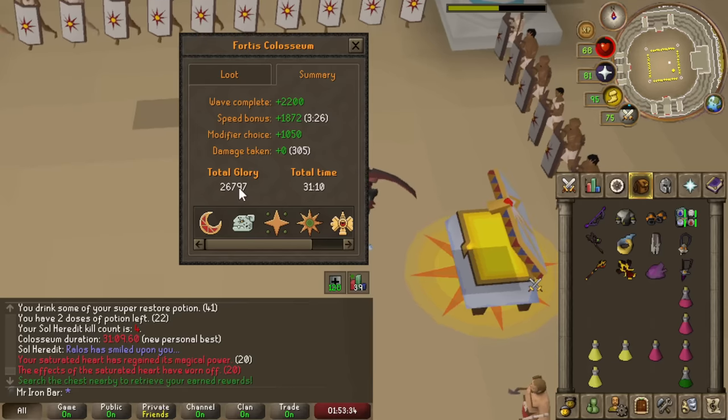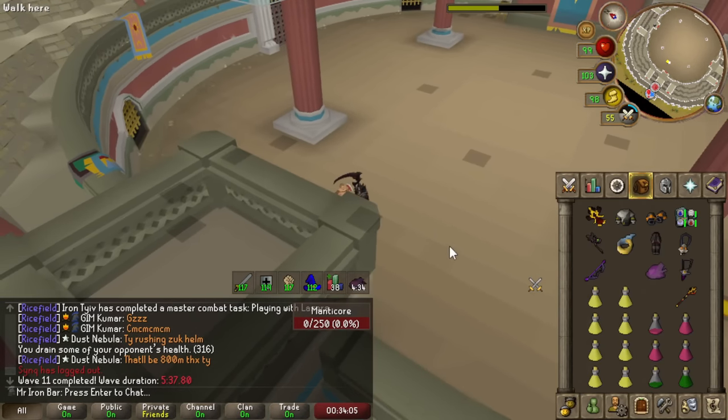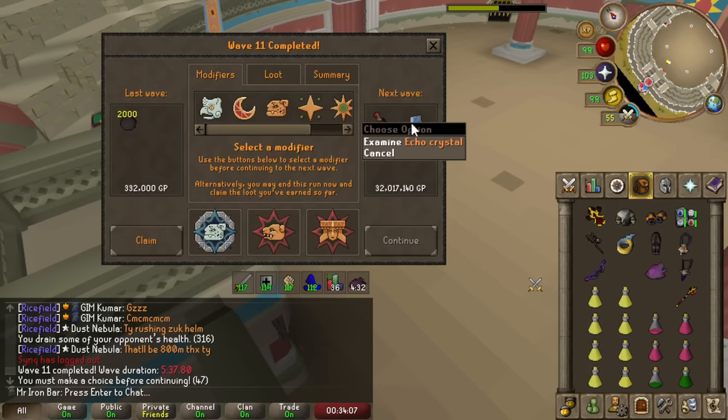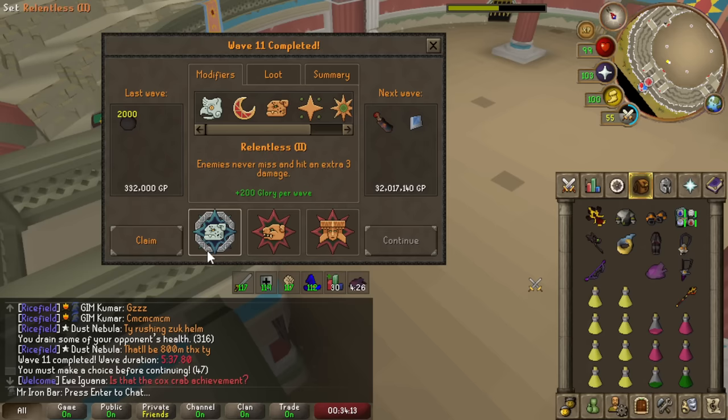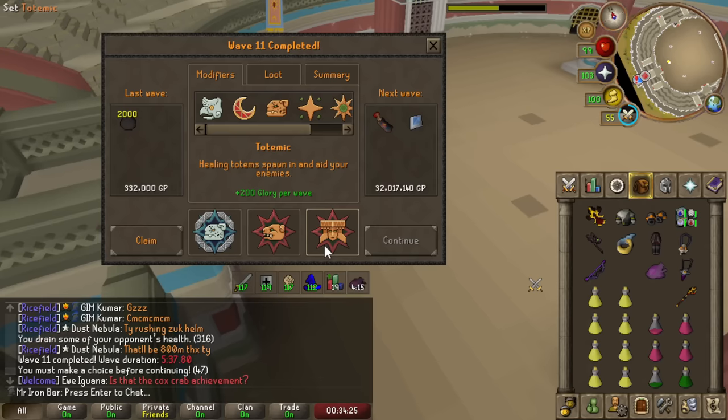We're back in the boss — let's see what we're getting. Echo Crystal, Frailty, Totemic. Enemies never miss and hit extra damage — I'd rather not risk Totemic. I'll pick Relentless. Fuck it, I'm just trying to kill it now.